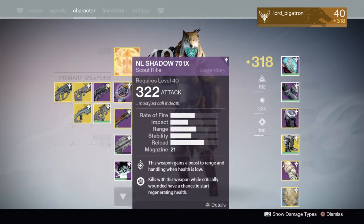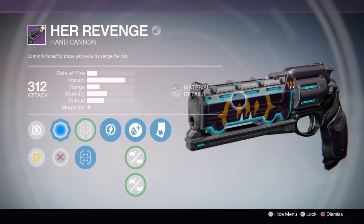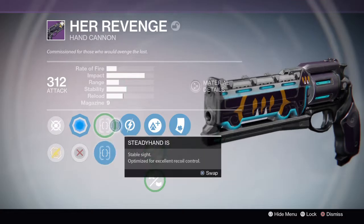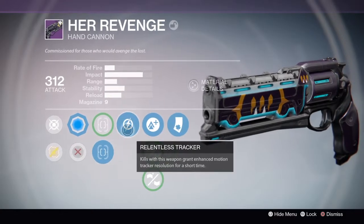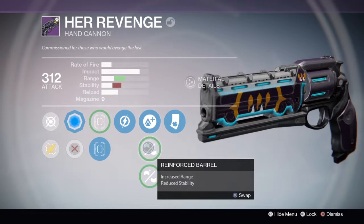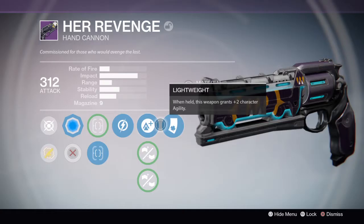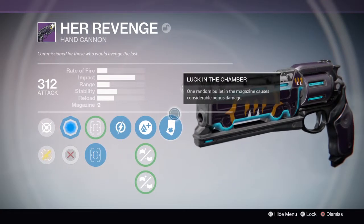Then I have the Her Revenge queen's hand cannon with a blue chromoglow. I have Steady Hand IS and Fast Draw IS. I have Relentless Tracker, which is kind of useless unless you're playing a very close-together crucible map. I have Lightweight, and Luck in the Chamber, which is pretty good.